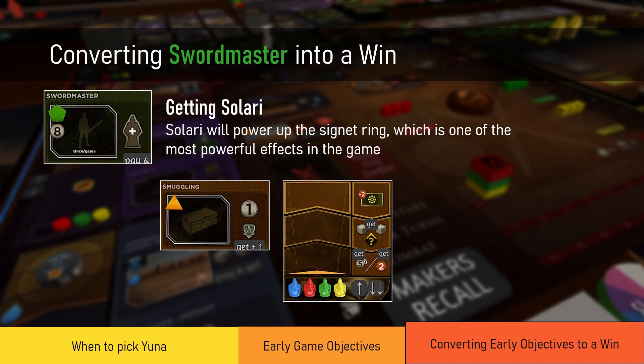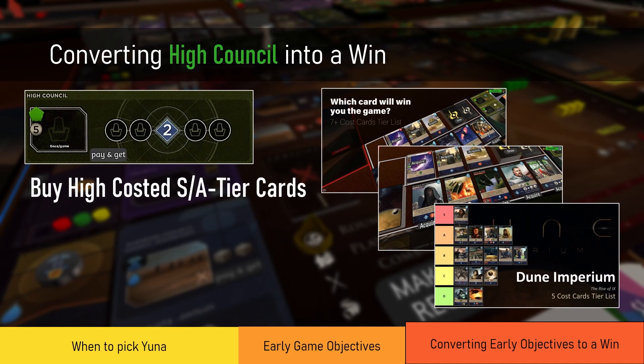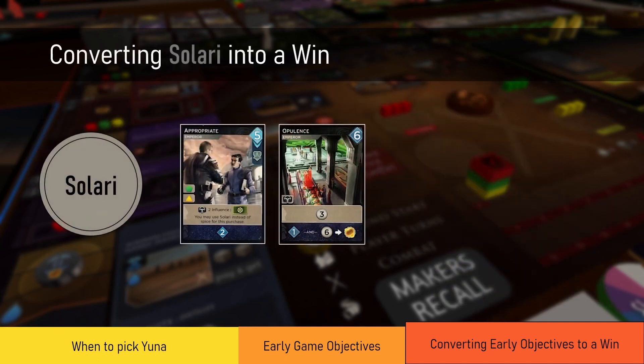Early salary also allows you to get High Council value early. High Council is one of the key enablers to buying Spice Must Flow, which gives you a victory point whenever you buy it. Having High Council makes the remaining seven persuasion very achievable — doable with two or three persuasion cards and a simple draw at either the Research Station or Selective Breeding. Early salary also lets you buy many cards. Buy high-cost S-tier or A-tier cards. I have various lists and guides on which cards to buy, so check those out and let those cards carry you to victory.